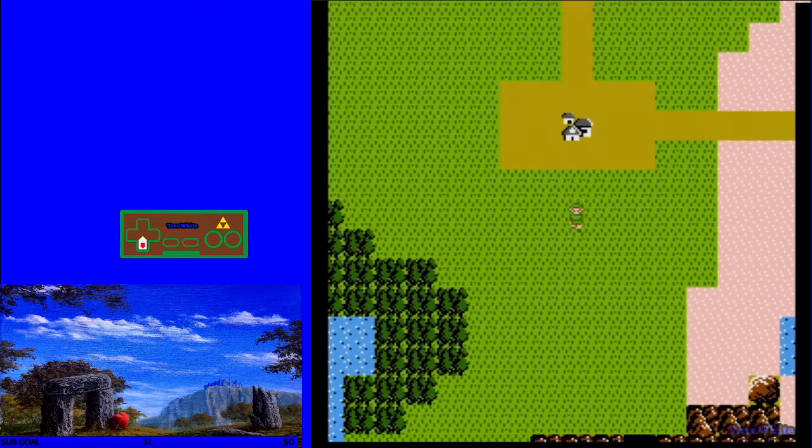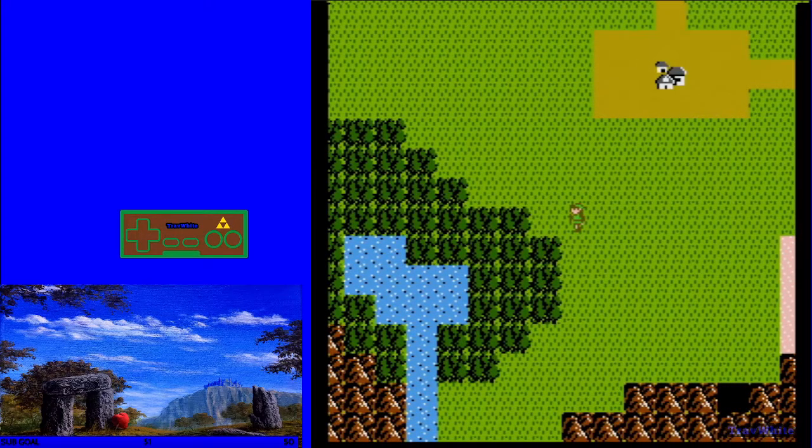We're going to walk to this tile. And on this tile, we're going to wait for the spawns to spawn. And we're going to pause buffer to make sure they're homing in on Link.